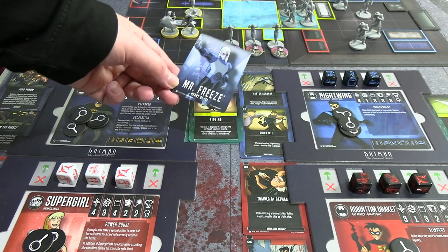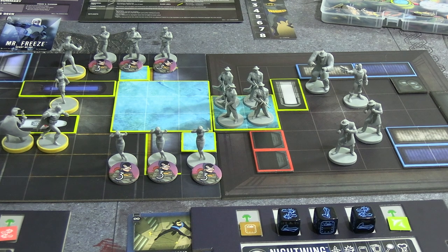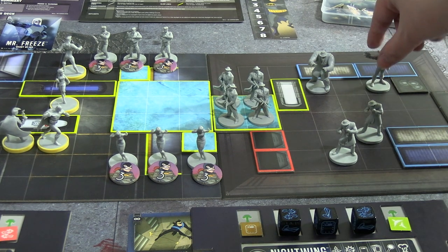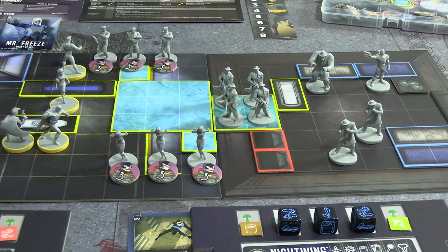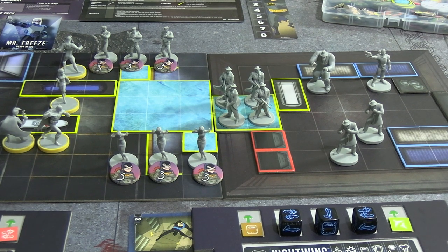We draw the first initiative card and Mr. Freeze is going first — not very advantageous for him. Mr. Freeze has three actions and wants to attack the person with the lowest focus, which is a draw between Supergirl and Robin. But I'm going to do what a competitive player would do with Mr. Freeze: go over to the crates and try to find the canister, similar to how Catwoman stole the diamond first turn last time. I don't want to charge Mr. Freeze out because it'd make it too easy to take him down. Sometimes you have to house-rule some of that stuff just to have a narrative going.